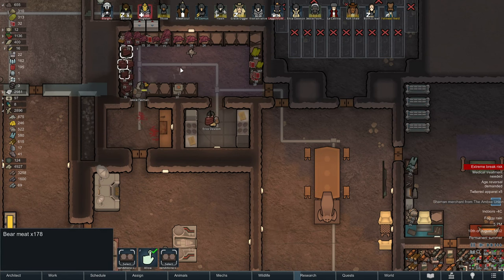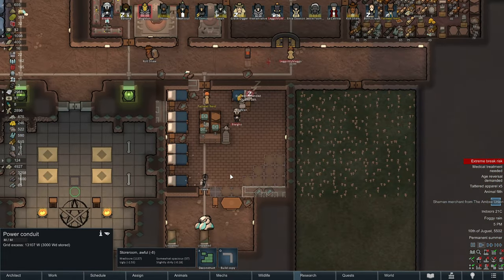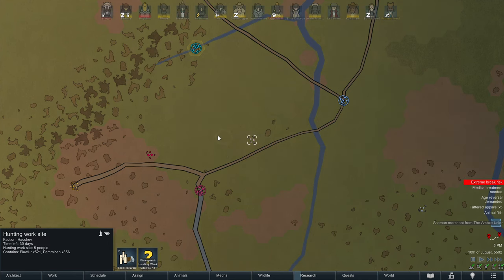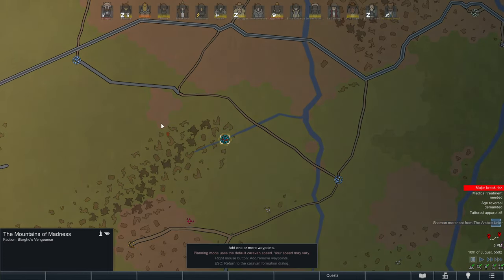Look at all this meat though. I think this is definitely going to let us avert our crisis. However, let's go to the world — how many people? Only five people, hardly worth even going. But they do have a ton of pemmican. Let's create a caravan right now.